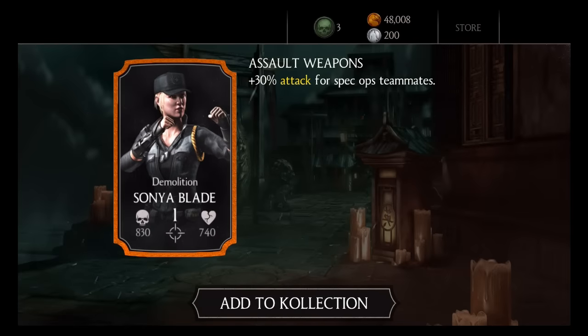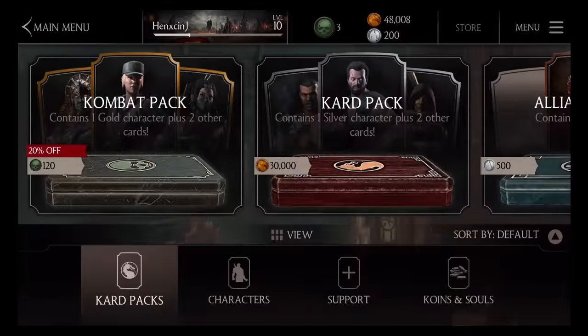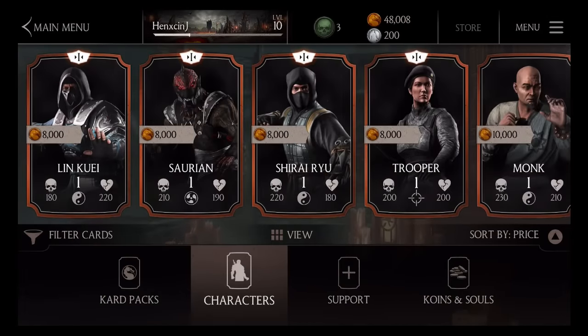And here we go. I'm not looking, I'm not looking. Do we get him? Damn it. We got Demolition Sonya Blade, so let's have a look. I don't think she's the best gold character.